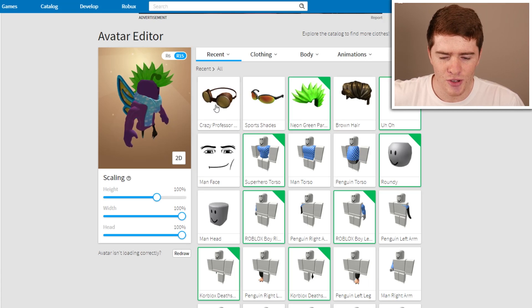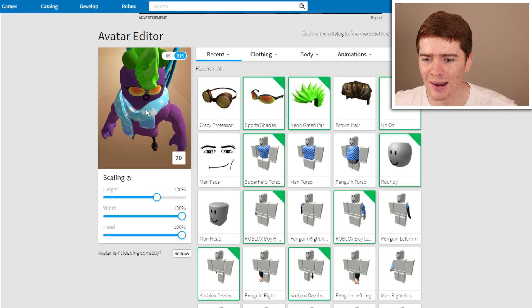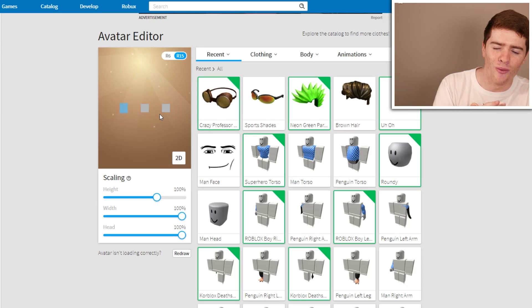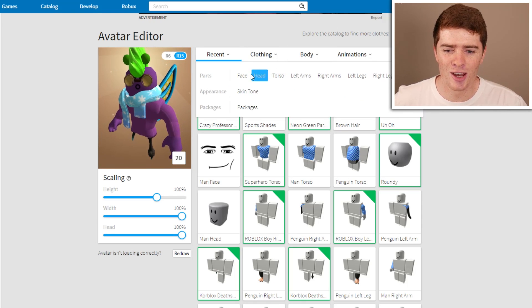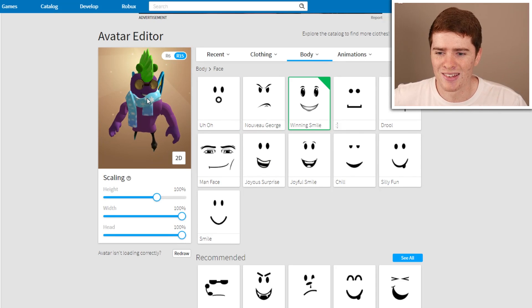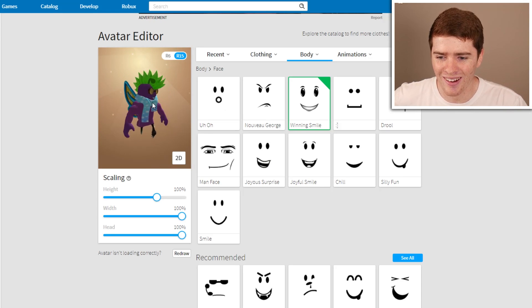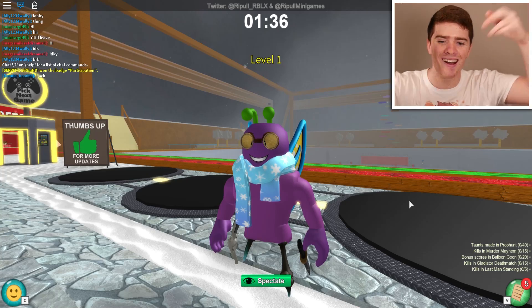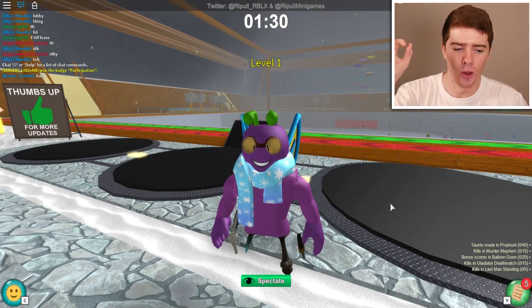Let's try the sports one first - I think they look pretty funny. Look at that, what's even happened right there? Let's try the professor ones - they may be a bit more what I'm looking for. Yeah, boy! That's what I'm looking for. That looks really good. I may just change the face though because the eyes aren't really in line with the goggles. Yeah, that's a bit more like it - you can't see the eyes in the middle anymore. That's good. I like this a lot - that looks really good. I think this is perfect.